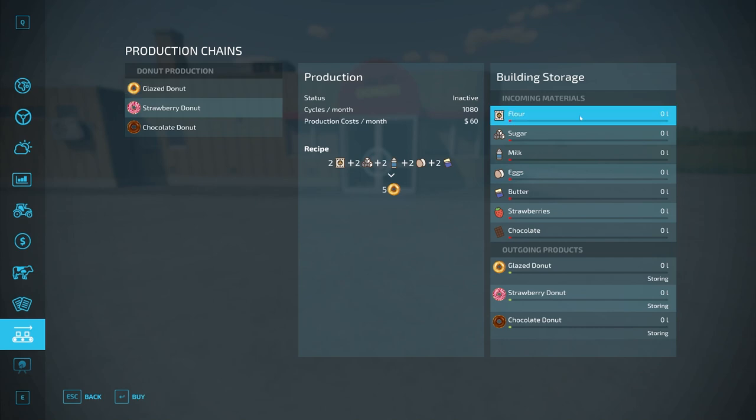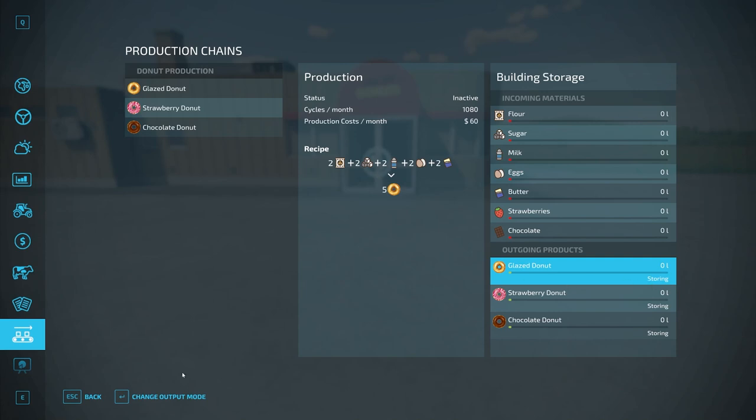On the production menu you can see all incoming materials and how much you have inside the factory, and your outgoing materials listed below. They're currently set to 'Storing,' which spawns pallets out the back. If you change the output mode to 'Selling,' it automatically sells the donuts but you'll take a 30–40% hit on profit — though these donuts are profitable enough that it should still be fine. If you change it to 'Distributing,' the donuts will move to another factory that requires them. If you're on console, keeping it on Storing temporarily can help you avoid hitting your pallet limit.